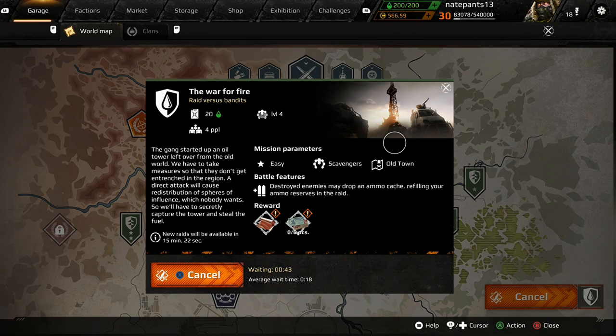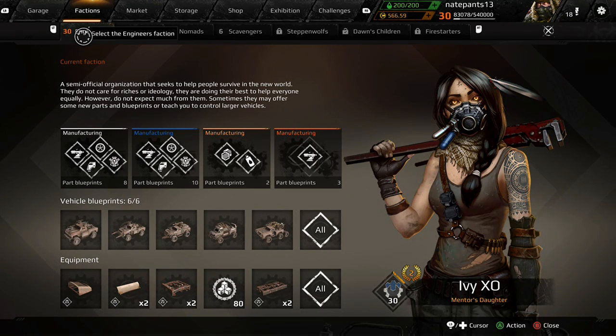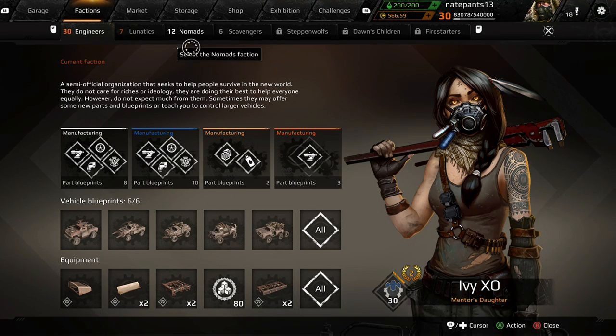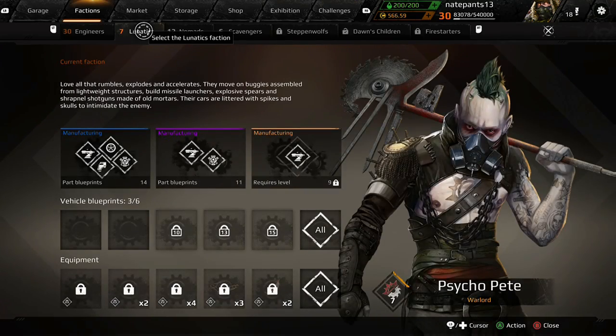While we're loading in I can show you guys this — here are the factions. The engineers you are always leveling up, and then you have lunatics, nomads, and scavengers — those three you can choose from when you start. I think you have to get level five before you can pick one. They all have their own special equipment that you can craft. Then there are three added later: Steppenwolf, Dawn's Children, and Fire Starters. For Steppenwolf you have to get the Scavengers to level 10.